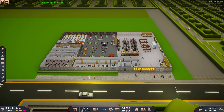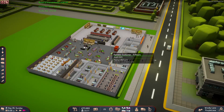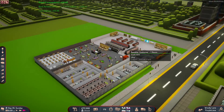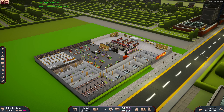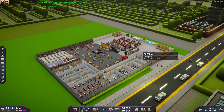Hello ladies and gentlemen, welcome back to the channel. As you can see we're in SimCasino again and things are going very well — currently sitting on $173,000 and continuing to make a lot of money. In a fast-forwarded time of about seven days, I was able to pay off the large loan that we took out a number of episodes ago.